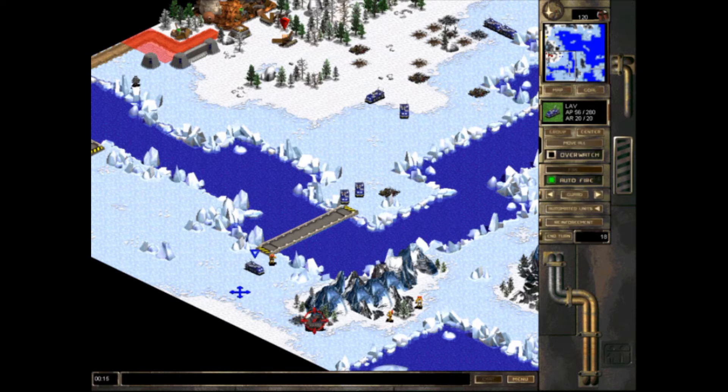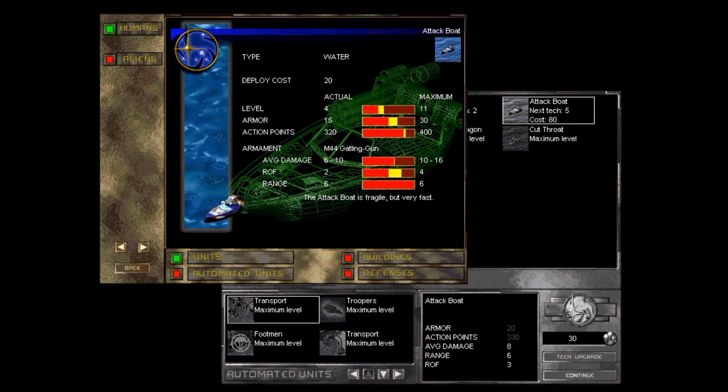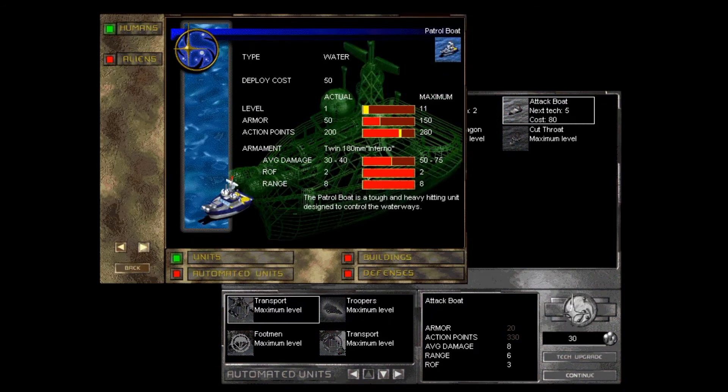Some missions will also allow you to complete side objectives by capturing enemy research centers. Having a unit stationed next to these buildings at the end of combat will allow you to capture them and gain valuable research points, which you can use in between battles to upgrade your troops, improving their effectiveness.